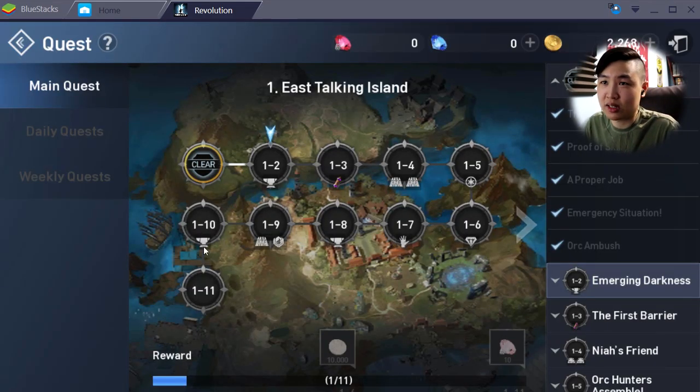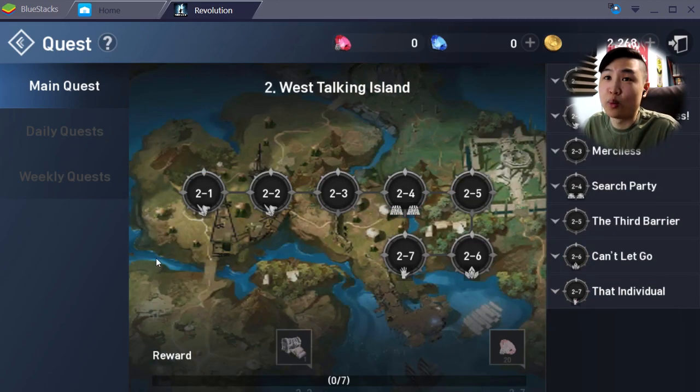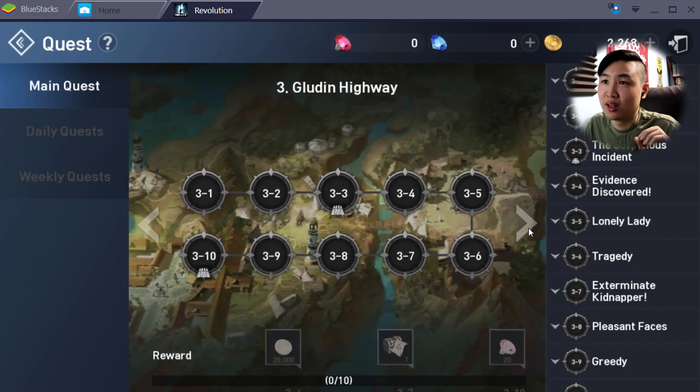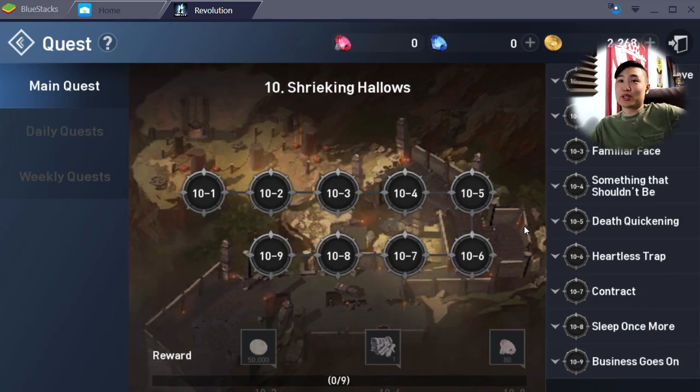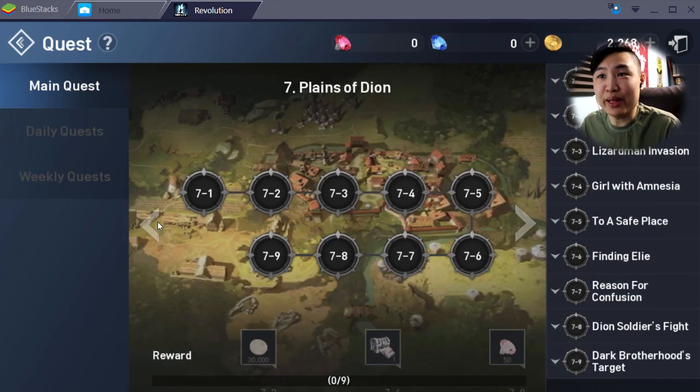So we cleared the first mission and it looks like there are 11 episodes on world one — and there's still world two, three, four, five, six. This game just keeps going, it's pretty lengthy. But we're gonna call that the end of this video. I hope you guys enjoyed me showing off these mobile games on PC using BlueStacks. Again guys, it's free — did you see me pay any money? No, and you guys won't either. Click the link down below, download BlueStacks, create a free account in about a minute, and you're good to go.